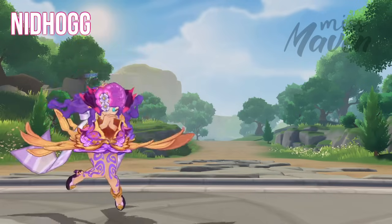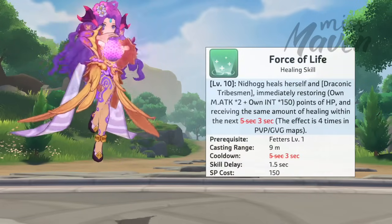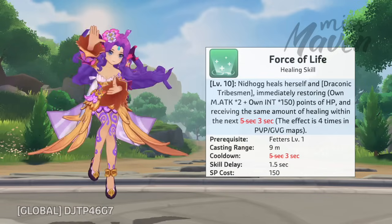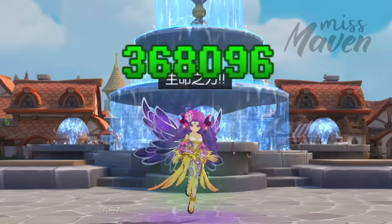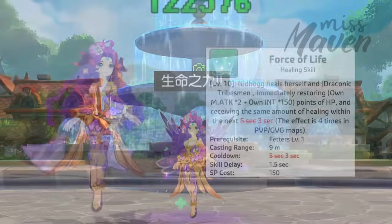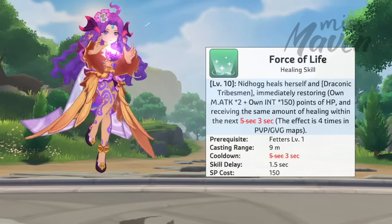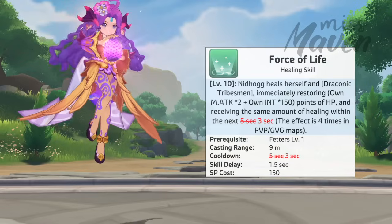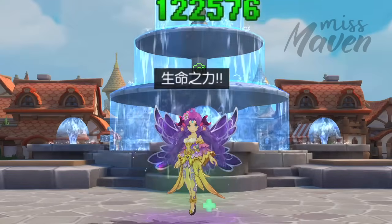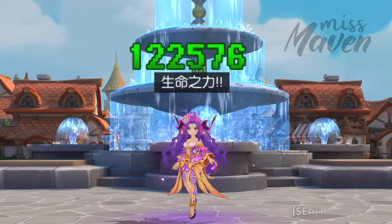First up, let's take a look at the buffs for the Nidhogg hero class. The effect of Nidhogg's Force of Life healing skill is modified, wherein the amount of HP restored will be distributed within 3 seconds instead of 5 seconds, resulting in a higher rate of healing per second. In addition, Force of Life's cooldown has been reduced from 5 seconds to 3 seconds, allowing it to be spammed more often for continuous healing.